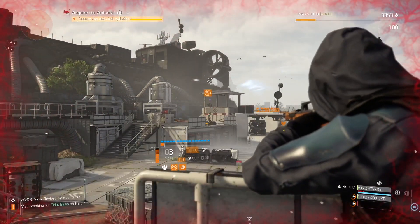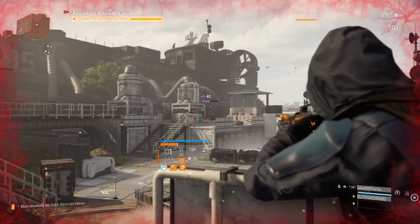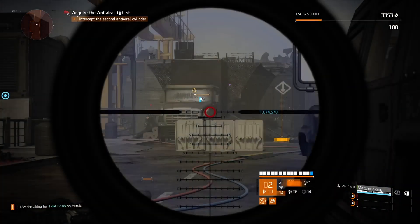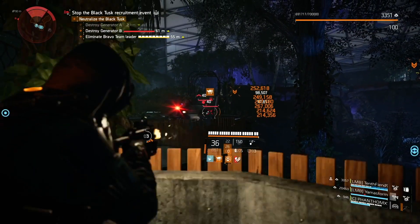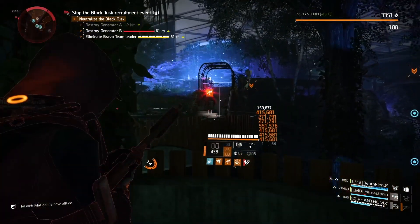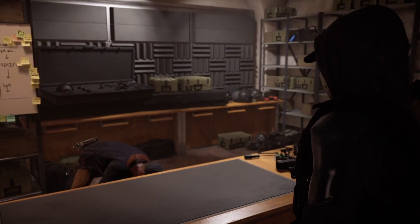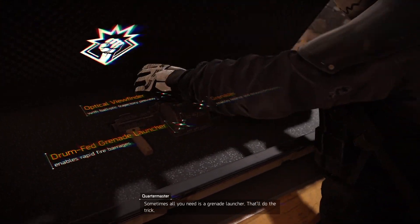Let's dive into specializations. These tools fit into the lore right at end game. Things are still not okay in DC as the Black Tusk have arrived to seize a moment of opportunity in the chaos. Quartermaster Coop Denison realizes that in order for our agents to fight this new threat, we need bigger tools. Insert some foreboding animation and boom — you're in end game with a new signature weapon and specialization.